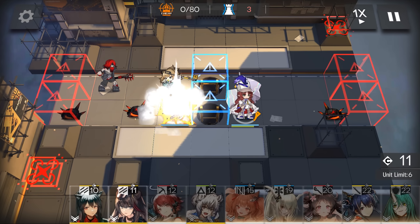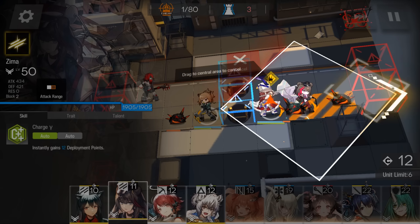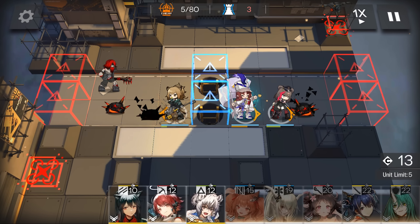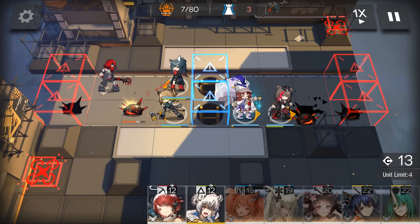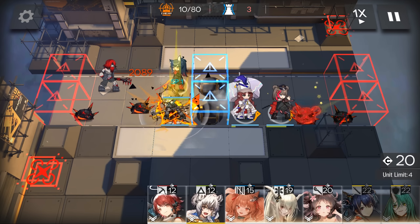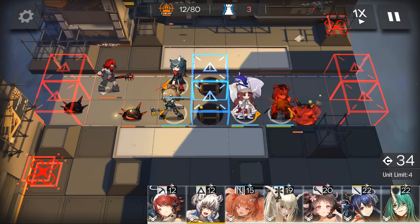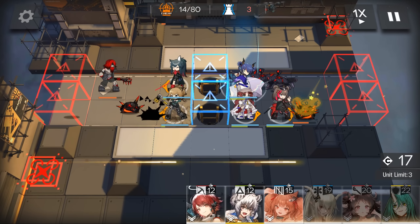Vanguards are usually the frontline operators that can be deployed first, since their main function is to quickly generate deployment points in order to get your field team set up on the battlefield as soon as possible. Their deployment costs tend to be on the low side, and it's often recommended to bring at least one or two vanguards for most operations. Most vanguards boast average stats and are moderately capable fighters that can hold down the line until you have enough deployment points to deploy more combat-oriented operators.